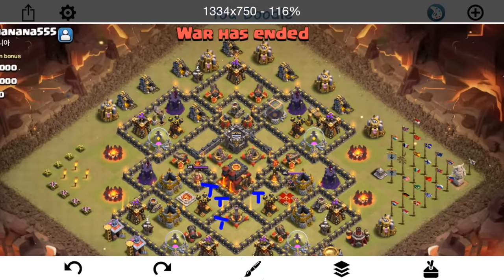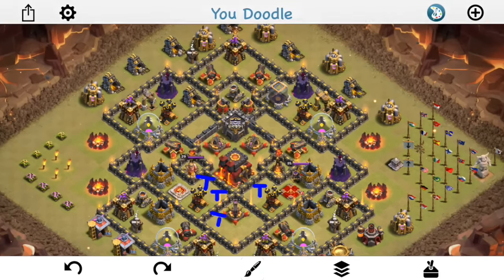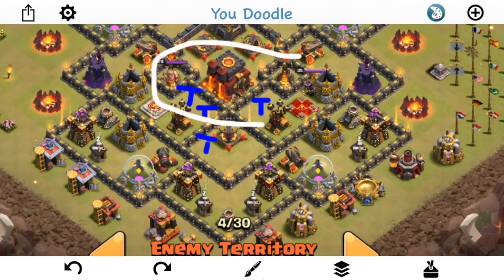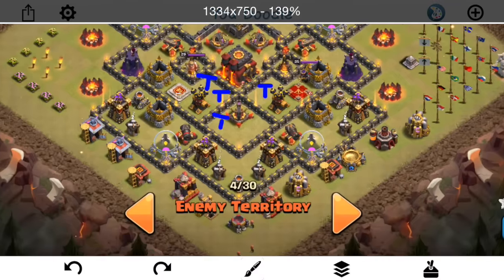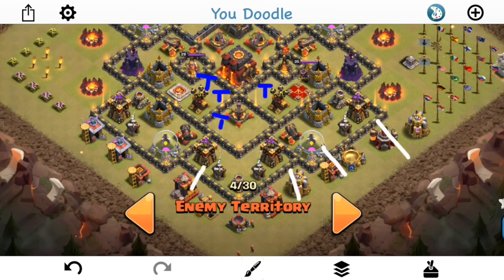That's something that the first attacker took advantage of very nicely. Another thing to try to do is take advantage of how in this area you have both the Inferno Towers and also the other two air defenses. So the first attacker, Lenny, decides that a good go-ballo would work pretty nicely here — not really any Golems, just a ballo with Valks and Balloons, because if Valks can take out those two air defenses, Balloons can come in and take out pretty much all this exposed point defense.